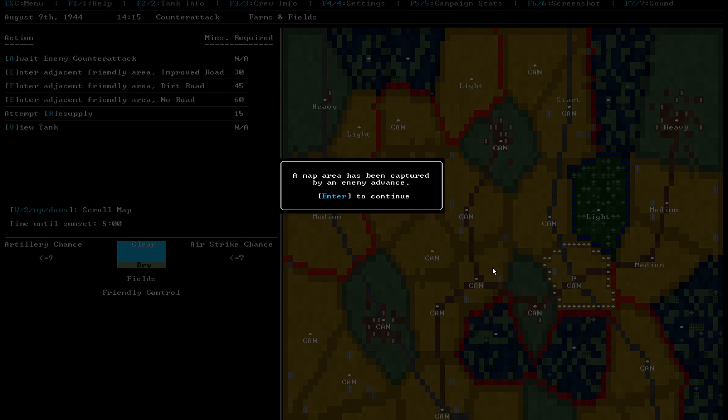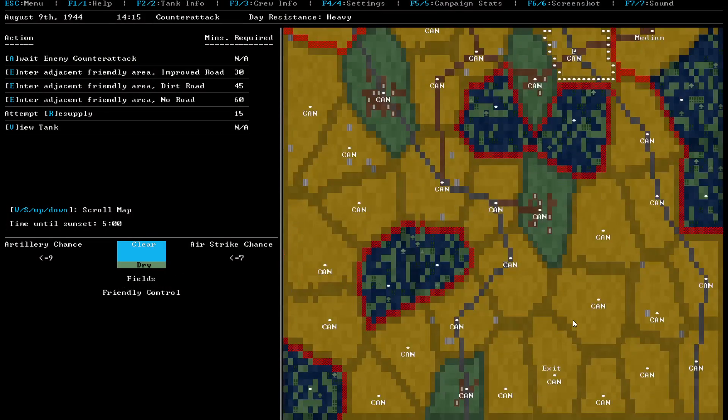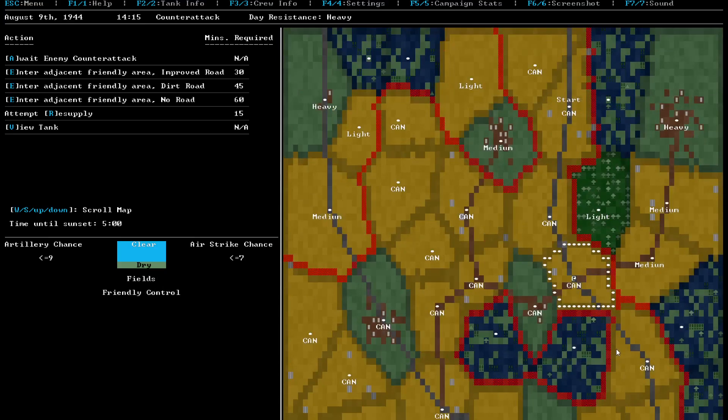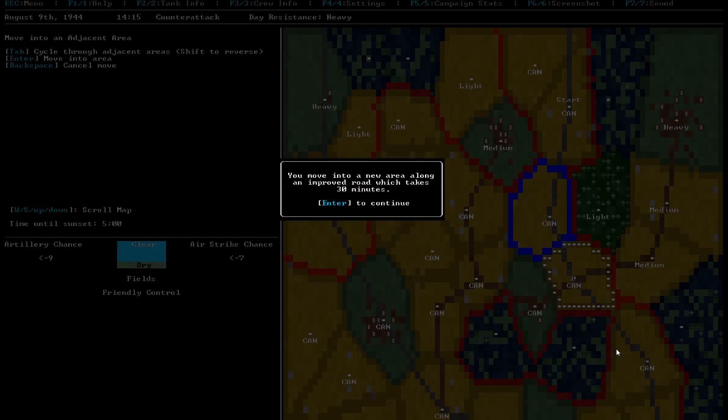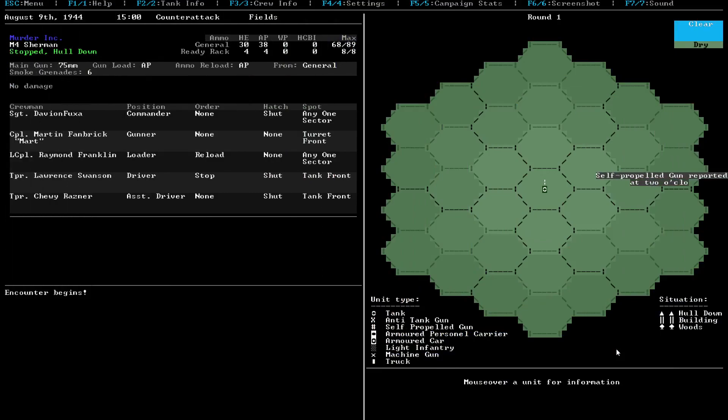So, a map is encountered by enemy advance. And the capture point is over there. I want to basically move down here so they can't cut me off, because this is all our land down here basically, so let's just defend. We can't get down there apparently - that's good to know. Well, let's move over there. Now let's basically try and defend ourselves.